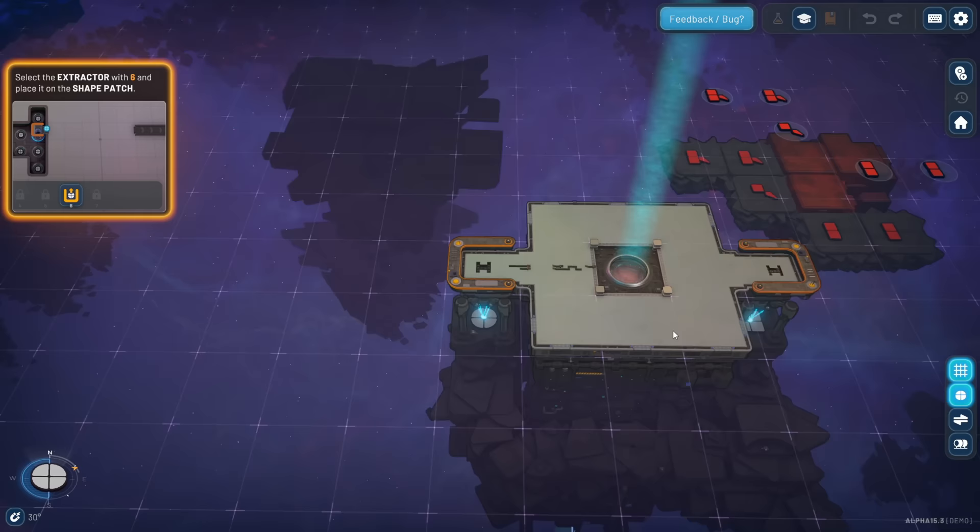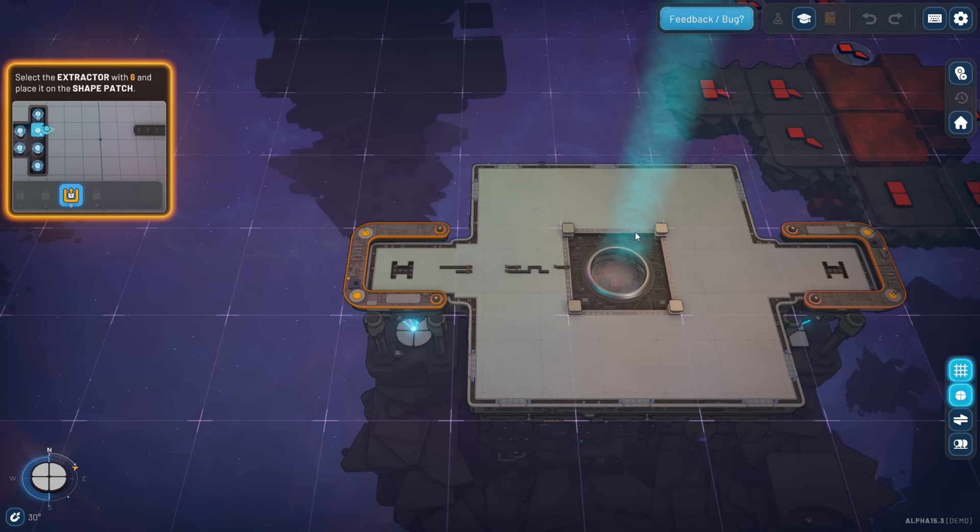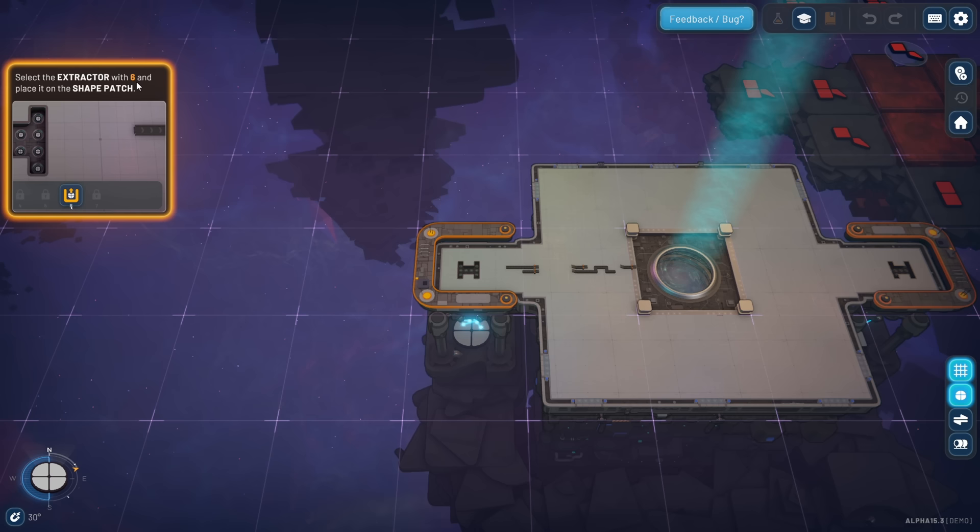Check this out - there's our map, there's kind of the hub. This is the vortex. If you're familiar with the original Shapes game, this is where we're going to dump all of the shapes that we create. We'll just go through the tutorial - it says select extractor with six and place it.